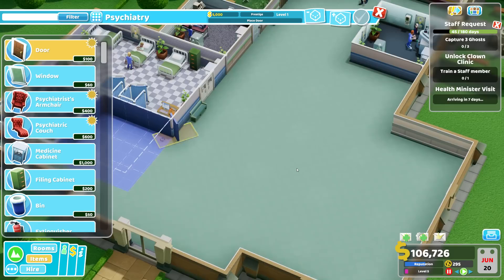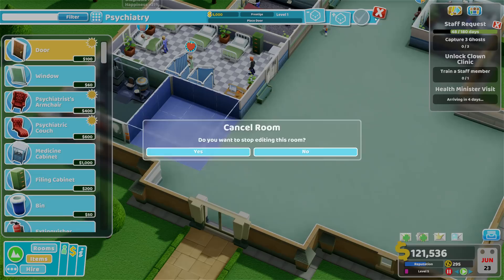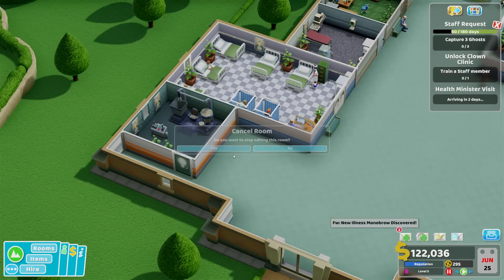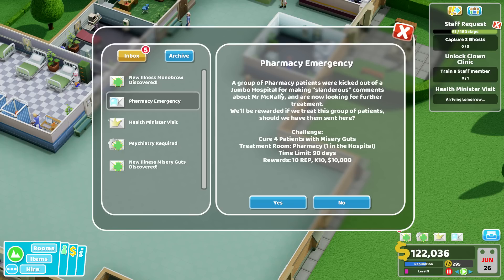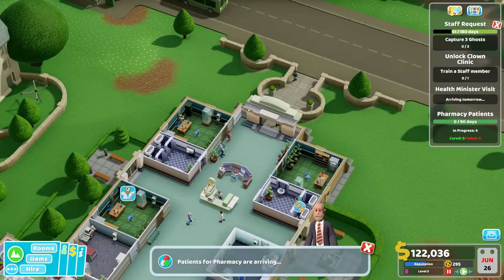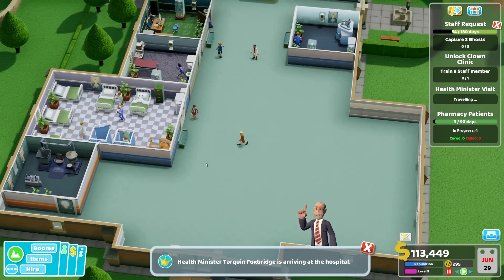Then I can have a psychiatry here — or something else. We do have the psychiatry that still needed to be built, and a training room might be something. Pharmacy emergency! Cure for patients with misery guts — a group of pharmacy patients were kicked out of a Jumbo hospital for making slanderous comments about Mr. McNally and are now looking for further treatment. So there are quite a few people coming for the pharmacy, and I think we need another doctor and probably another nurse.